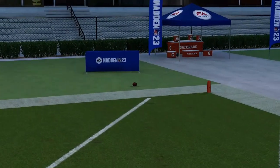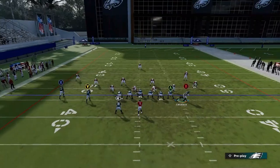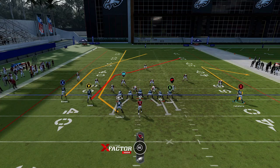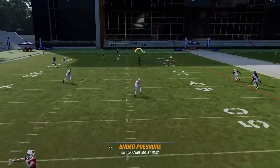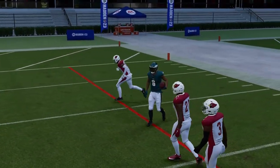Against Cover 3, motion out the B route, put him on a comeback, block everybody, double team the edge so the tight end isn't on its own, and you can see an easy one-play touchdown. Streak the running back, motion this guy out on a comeback route, block the tight end, double team the edge — just wait for the blocker to set up and we get the one-play touchdown running across.